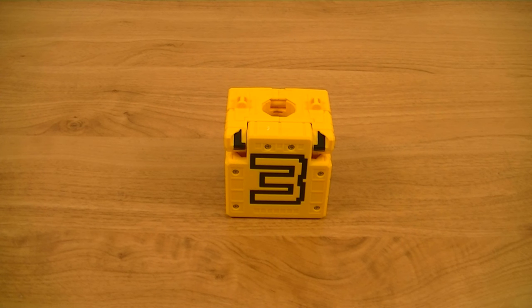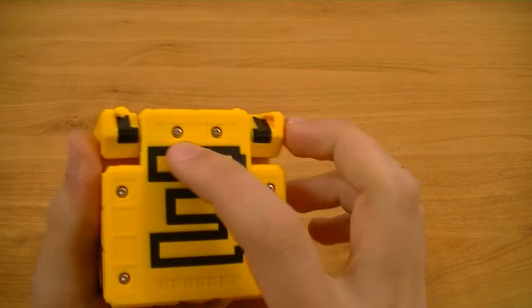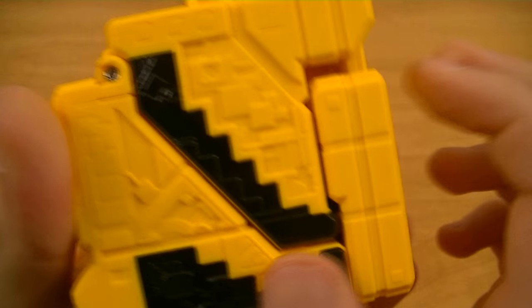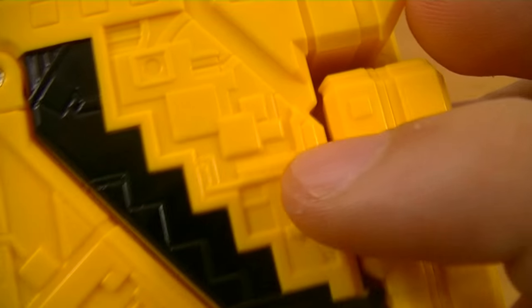Last but not least, we have Juo Cube 3, Cube Lion. Obviously this one is yellow and has number 3 on the front. You can see some nice intricate detail, and for this one there are a lot of indented details. This is perhaps the most intricate out of the three.